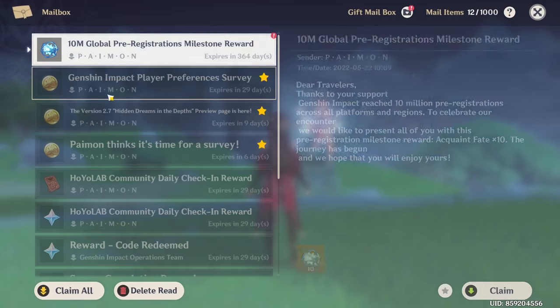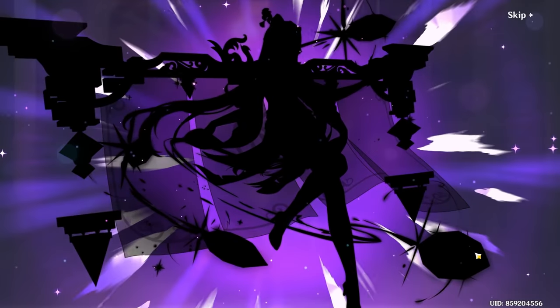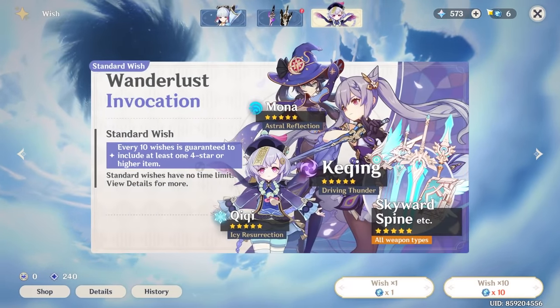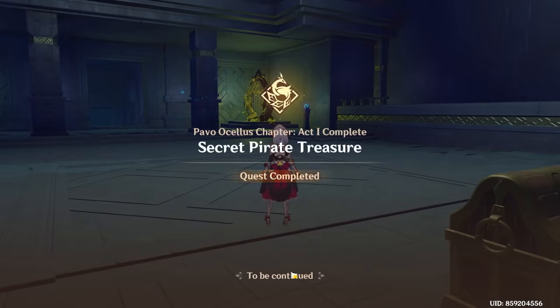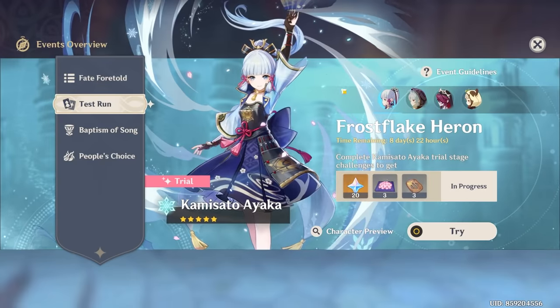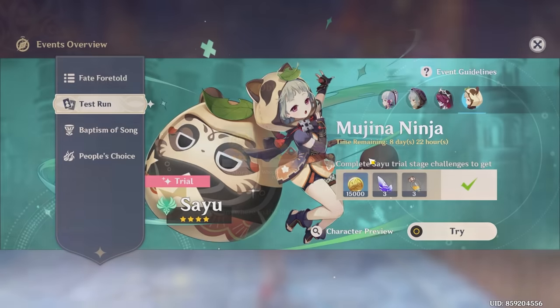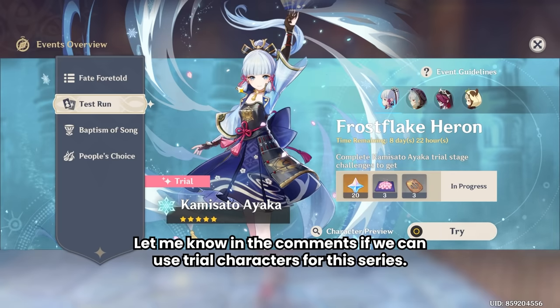Now I've got an extra wish - and we have Sayu. For the test run I've only done Razor and Sayu because they have claymores. I'm not sure if I'll do Ayaka's and Rosaria's - it's not a big deal since it's a trial. Maybe you guys can let me know if I can use the trial characters or not. Yes, I know there's no claymore character in this part but it's part of the story so we're just gonna roll with it.